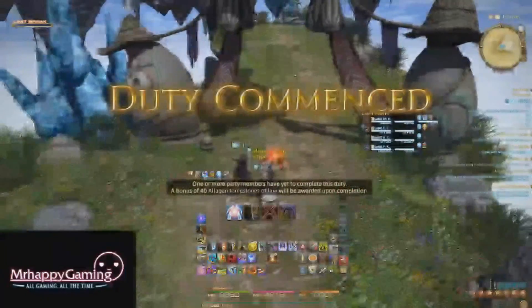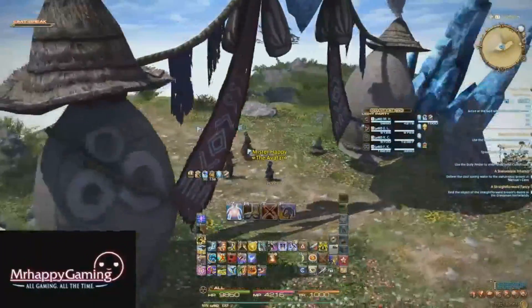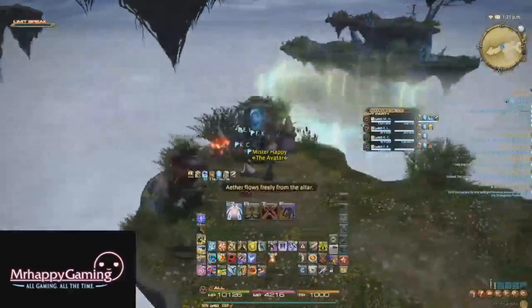This dungeon consists of three boss fights. To skip to a specific boss, please use the annotations in the top left hand of the video. At the start of this dungeon, an NPC will give you five thunder eggs. Just use these on the cloud altars to progress when you get to them.